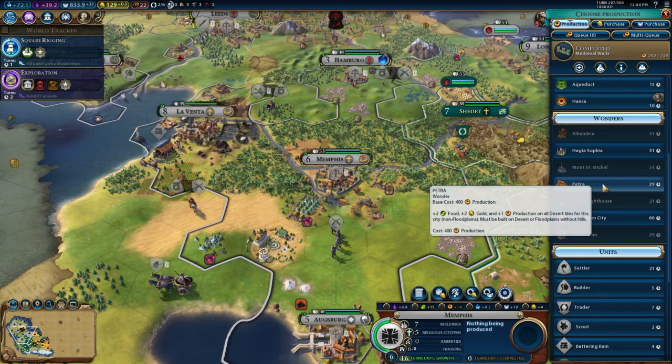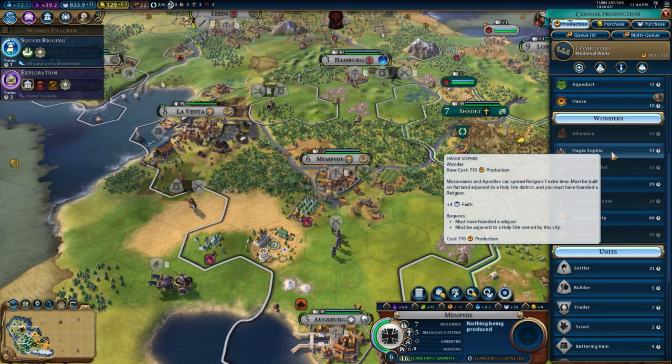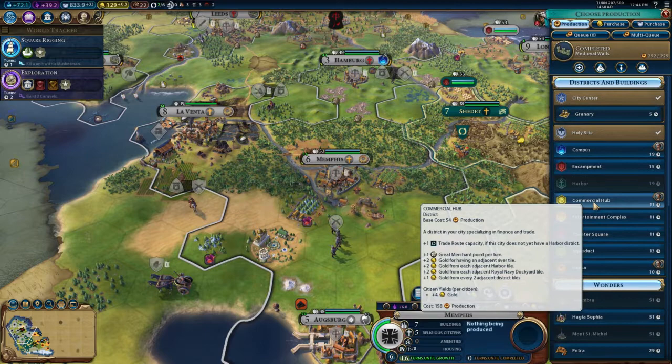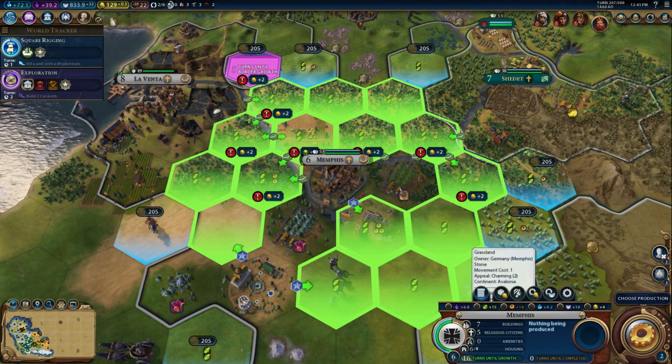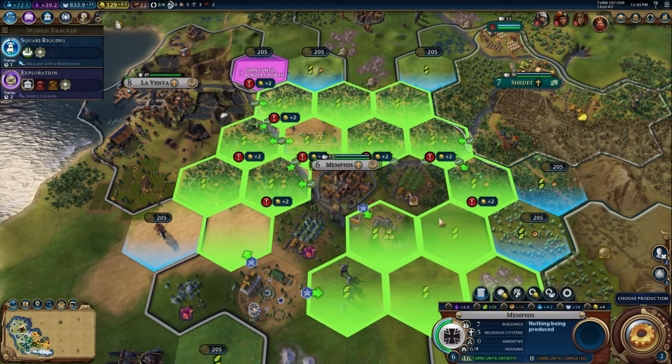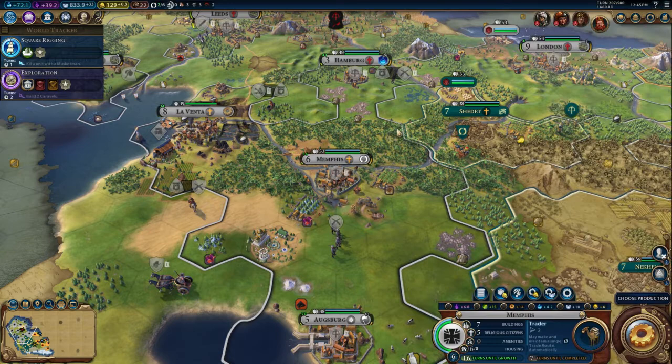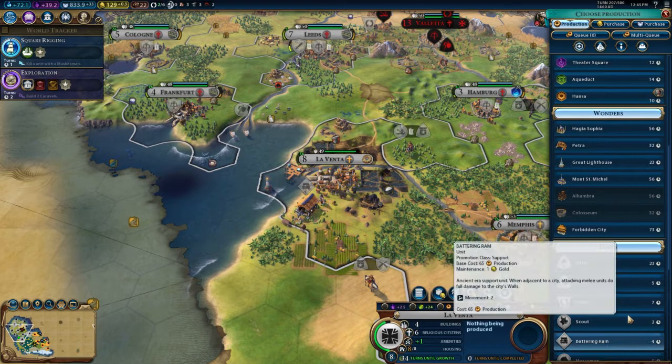The Forbidden City gives culture, and Petra gives production, but it's really only useful for a city in the middle of a desert — Memphis really isn't. Hagia Sophia is based on religion, so great and everything but not really our major concern. Let's build another commercial hub. The only good places to build them are on rainforests — I wonder if that's because we don't have any roads. Maybe we should build a trader instead first, and see if that improves the situation.